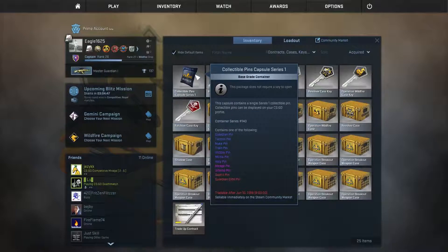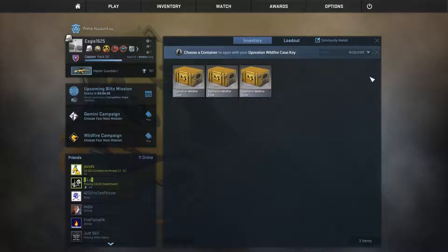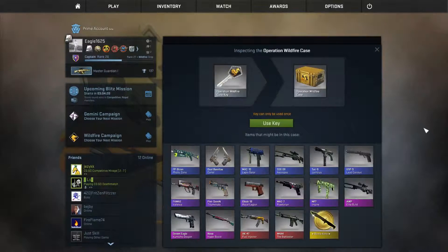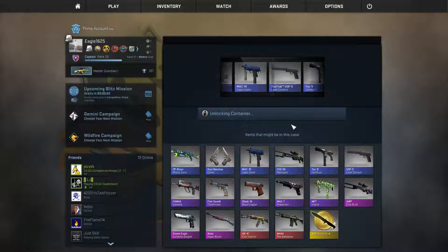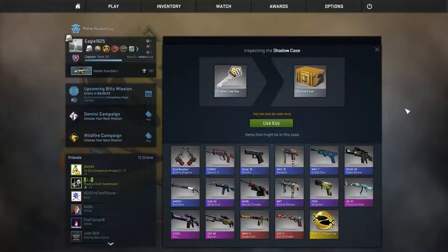We're going to start with the Operation Wildfire case — I picked the third one, since all good things come in threes. I'm hoping for a knife, and a Fuel Injector or Hyper Beast would also be epic. Let's roll! Oh, many views, some purple ones... and we get a Tech Nine.